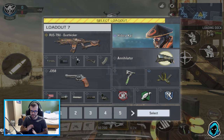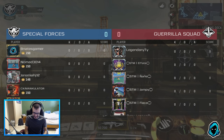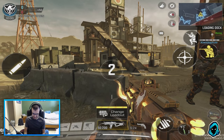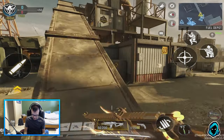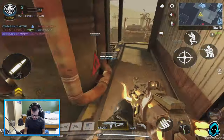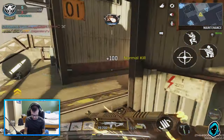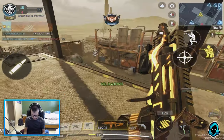We got into Team Deathmatch 10v10, and look at this — there's a full clan in here. STM, full clan. So this is going to be fun. I don't very much like Team Deathmatch, especially on Rust — the spawns are going to be so bad. But it's funny because it's a whole clan. This should be pretty fun.